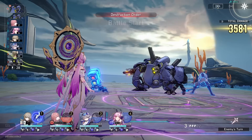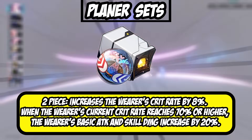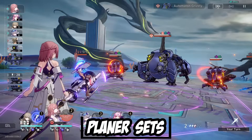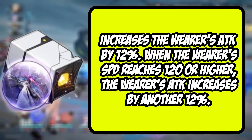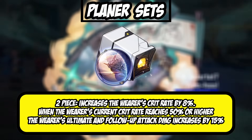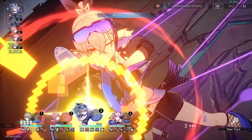As far as your planar set goes — just run two-piece Rutilant Arena. Two-piece Rutilant Arena is going to provide extra skill damage and basic attack damage. Skill damage doesn't really matter here; it's the basic attack damage that matters because that's where all of her damage comes from — it's a 20% damage increase, so long as you can get her up to a 70% crit rate threshold. Of course you can also run Space Station or Salsotto. Salsotto will increase her ultimate damage, which can work out in your favor. But overall, Rutilant is the best set to run here.